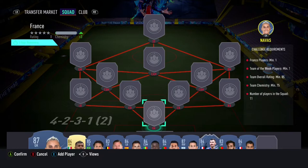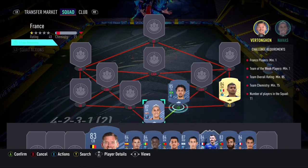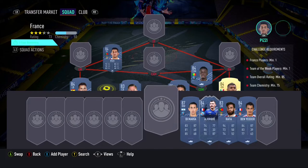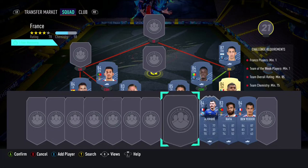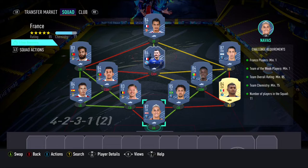We start off the team with Navas in goal, Jesus Corona being our right back, with Marquinhos and Jan Vertonghen being our 2 centre backs. In the left back position we have Grimaldo again, with Garnet Gate and Paisley being our 2 CDMs. In the right mid position we have Di Maria, with inform Ajokui in the CAM position. In the left mid position we have Rafa, and to end the squad builder we have Ben Yedder in the striker position.